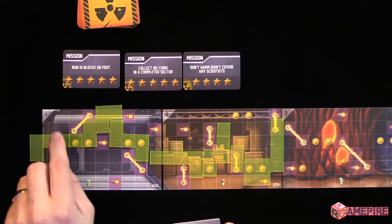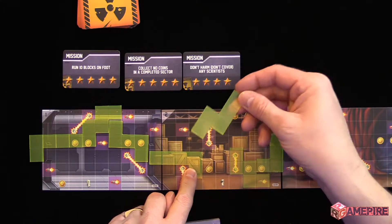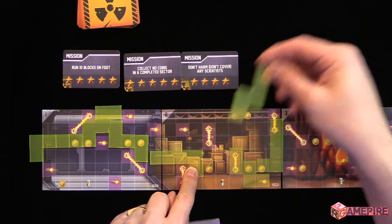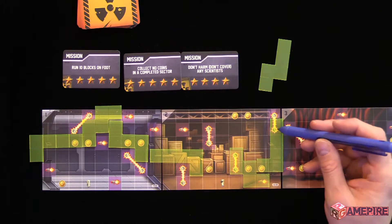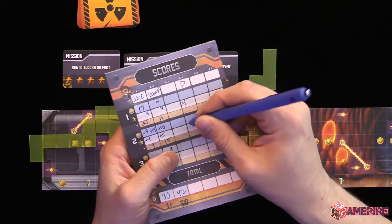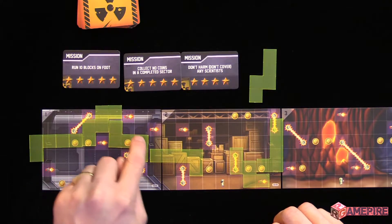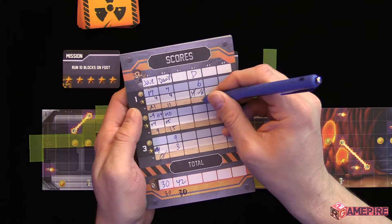Now I look at whether I placed things legally. Right here I didn't — on purpose, because I wanted to show you. So this would come off and that would be worth minus three points, and I would not get that coin. It doesn't mean the tiles in front of it also come off — it just means this is an illegal move, worth minus three. I also covered two lasers — that's minus three each — and a missile, so that's minus three, minus six, minus nine, minus twelve total. So that's four minus twelve, meaning I'd be at negative eight. Now I count my coins: one, two, three, four, five, six — I have six. So it was a really bad turn; I'd be at minus two.